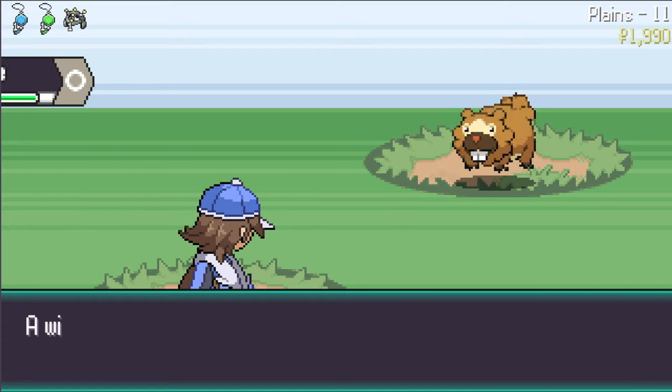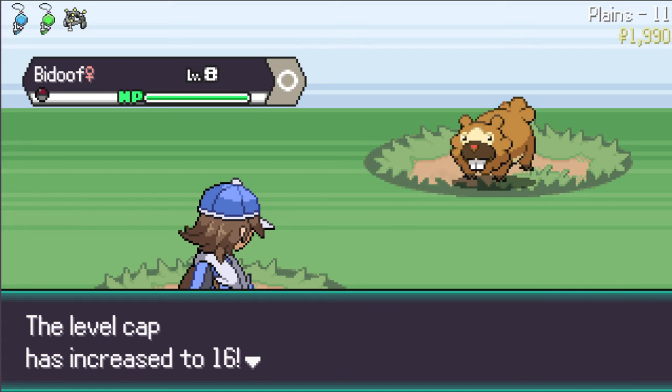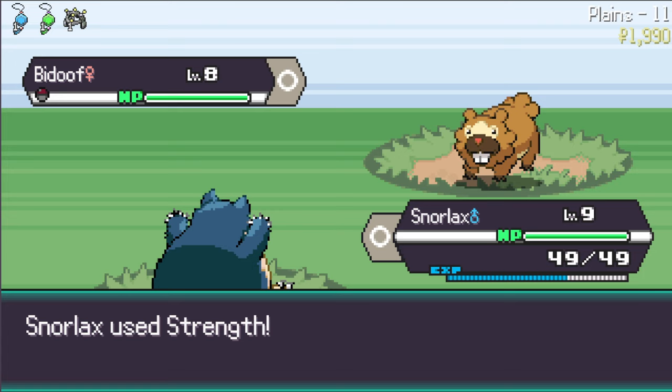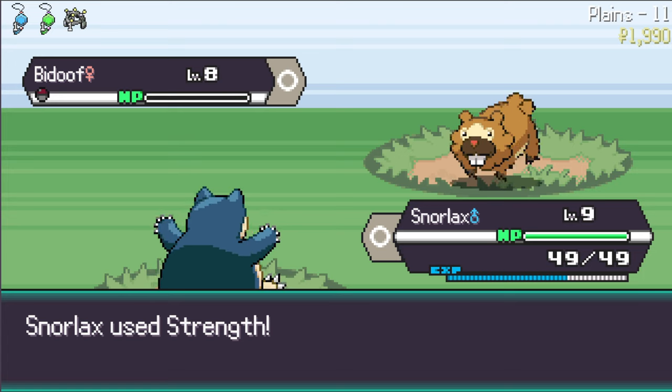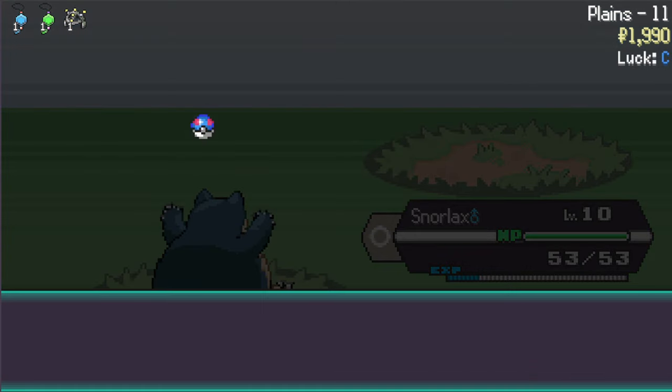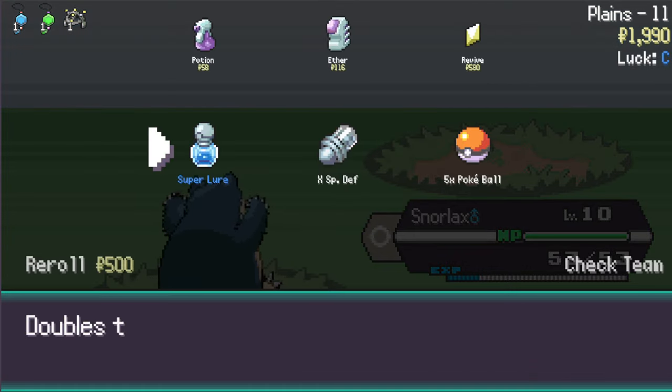We continue on with my Strength and my highly evolved brain - I shall create an unstoppable Snorlax. Now they can't stop us, we're all the way up. How about a super lure? Oh, a Rockruff!